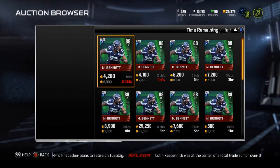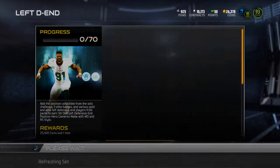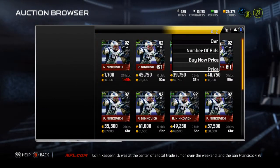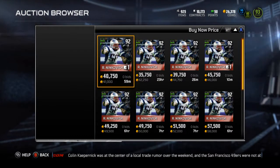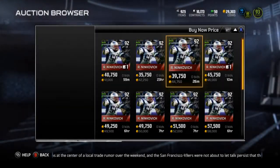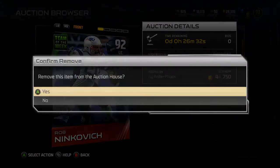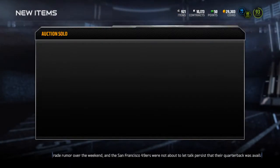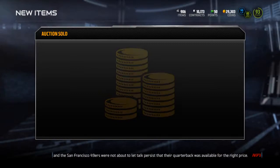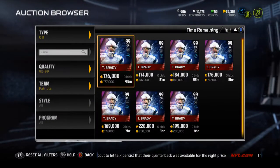Looking at about 6, 7, 8k there. I actually have this Ninkovich listed — yeah, people have undercut me. I think that one's mine. I might as well just cancel it so I can sell for that price, or I might just keep it. Those are just some of the gold left ends selling for me, but let's take a look here.